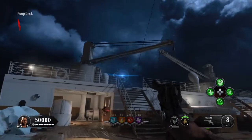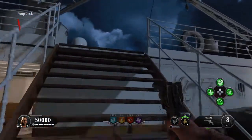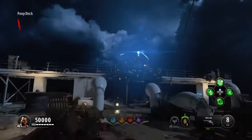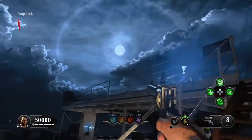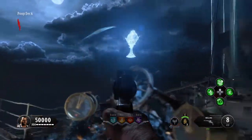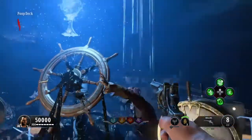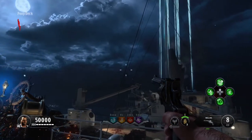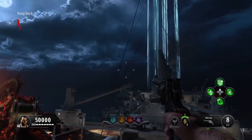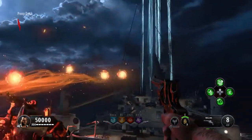Hey, what's going on guys, it's Gaz here and welcome back to a brand new video. In this video I'm going to be showing you guys how to pack punch in Voyage of Despair. The first thing you need to do is make your way to the back of the boat to the poop deck and hold down the interact button on the sentinel artefact. This is going to send off four light beams, and those are the four pieces we're going to have to go to and pick up to activate Pack-a-Punch.